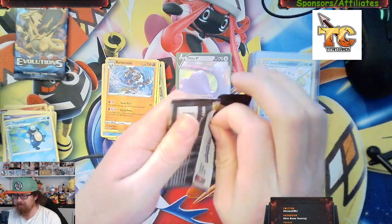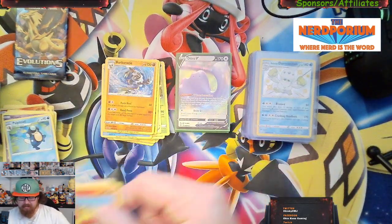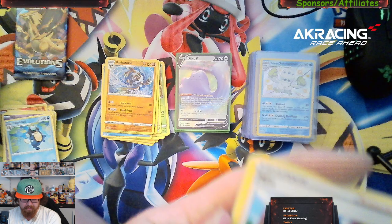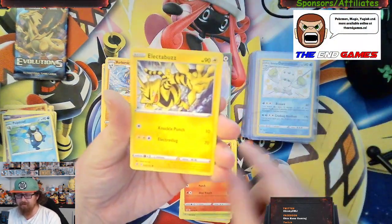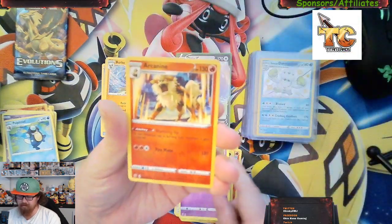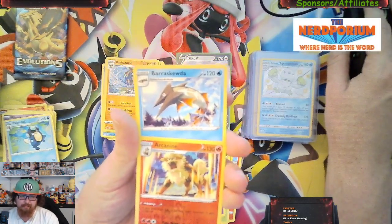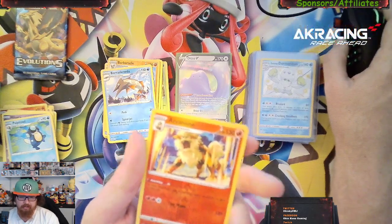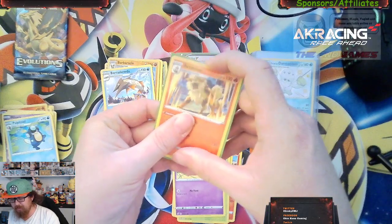Next up — Pokemon XY Evolutions. We all know we're looking for that Charizard. This pack just did not want to open! Fighting Energy, Milo, Shuckle, Luxio, Magmar, Electabuzz, Squirtle, Snover, Natu, Arcanine reverse holo, and a Beartic. The Arcanine reverse holo and the Beartic — Beartic is going for about 30 cents, the Arcanine reverse holo is going for about a dollar. That's not bad, we got another hit — it's a small hit but it's still a hit!